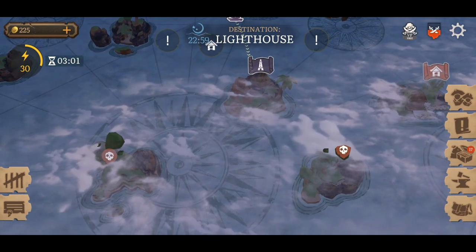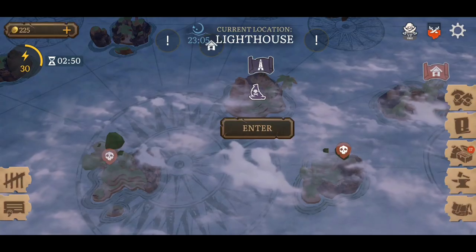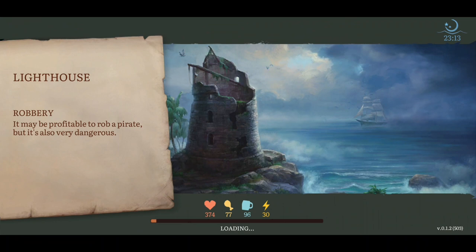Unfortunately, beyond a certain point you can't go over here because of the blockage. Once you've cleared the way, you should be able to head down these parts and get a few bits and pieces — different stone, different metals, different bits of wood, and fiber. It doesn't appear that there's any enemy infiltration here, so I think we'll be okay heading in.